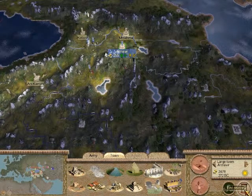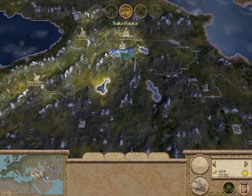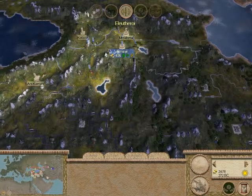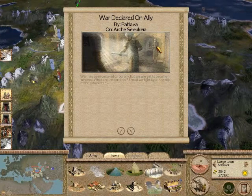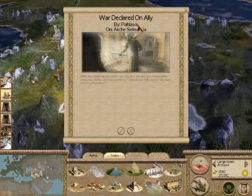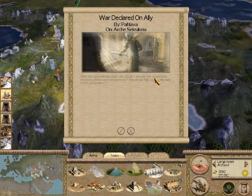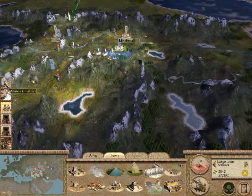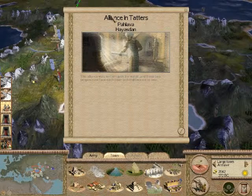Let us end our first turn and see what the new season brings. A turn has ended — we got a war: the Parthians, the Pahlava, have declared war on the Seleucid Empire. I'm not in the mood of angering the biggest empire around, the superpower of our day, so I'm not going to join this alliance. I'll decline and stay allied with the Seleucids for now — but later on we'll fight each other. Our alliance with Pahlava has been broken.